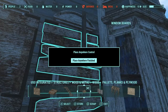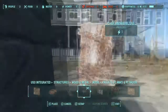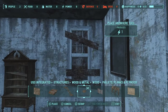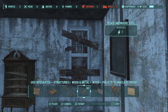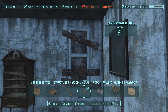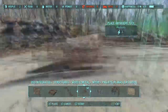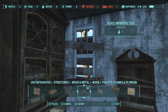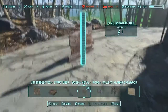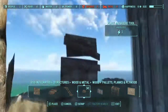Right here you can see I'm just using Place Anywhere to pick up these window boards from Unlock Settlement Objects — in the wood section under pallets, planks, and plywood. If you go all the way to the very end on the right, you will find like six or seven variants of window boards. There's also a door board — it's not actually a door but it works for windows as well — so you can board up different doorways and stuff like that, which I ended up doing a couple of times.